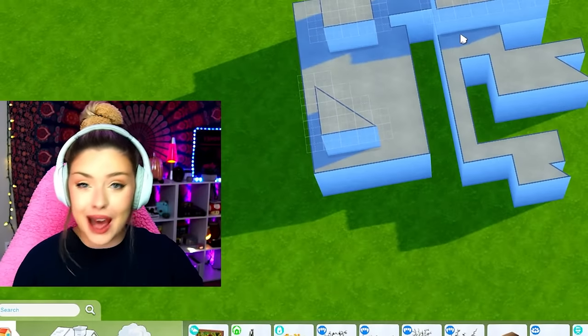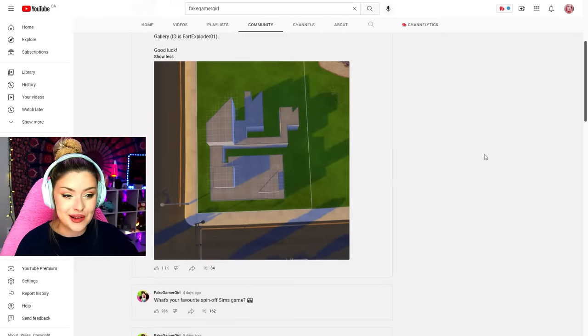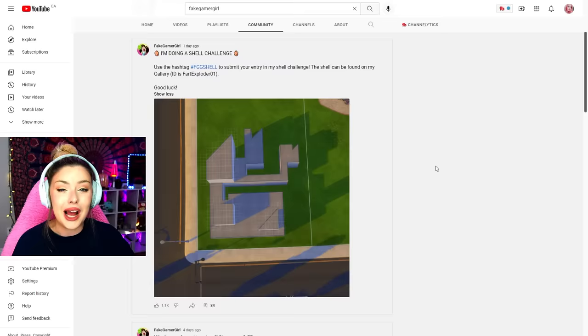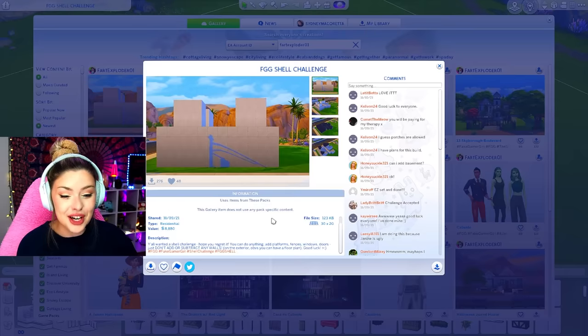Here is Fake Gamer Girl's YouTube channel — if you guys are not following, definitely go check it out. I think she's not only one of the funniest simmers out there right now, but I love that she pushes the limits. This is not supposed to be a thing — it's awful. You can find the gallery name under fart exploder 01, and this is the shell challenge.